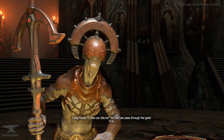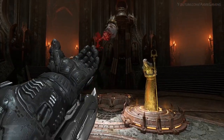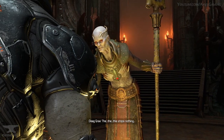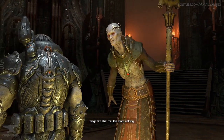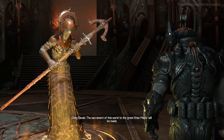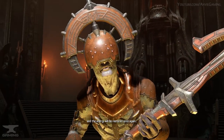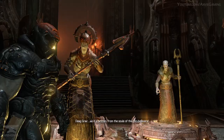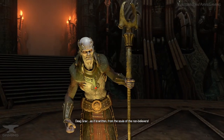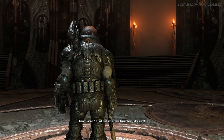Then at the end of the level, the slayer finally catches up to the remaining hell priests who are currently in council with the Khan Maker. He throws the head at their feet, causing them to cower in fear, after which they teleport away and retreat to their respective headquarters. After they retreat, they become far more difficult to locate, even by Vega. As the story progresses, the slayer finds the location of both priests — Deeg Ranak went into hiding in his doom hunter base, whereas Deeg Grav went back to Sentinel Prime.